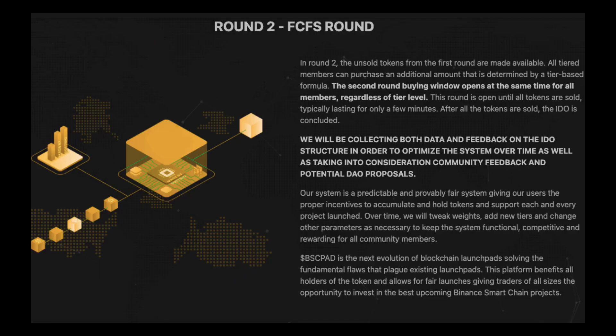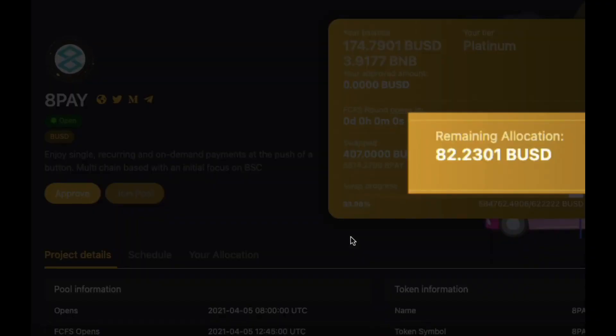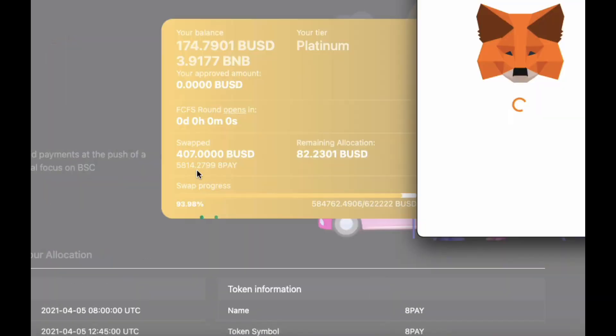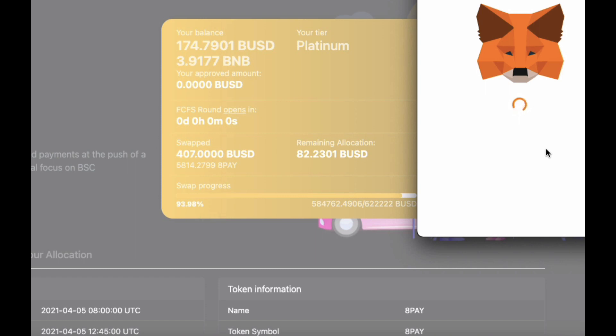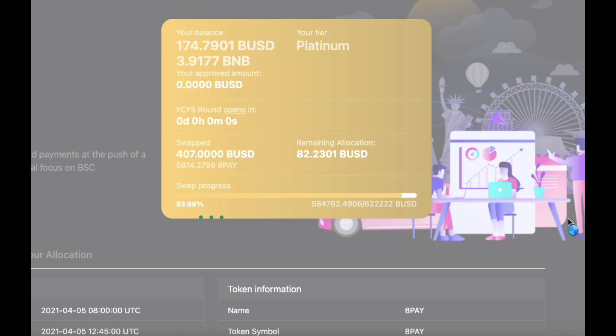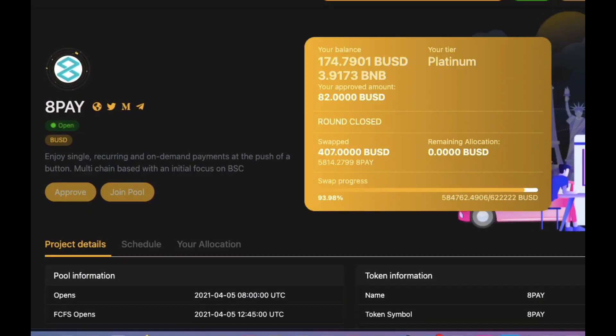Time to start the first come first serve part. It's basically the same process as before. You'll see the remaining allocation limit. Click Approve, write the amount, then click Confirm on your MetaMask. Once that goes through, you'll be able to press Join. Unfortunately I was too slow this time, so I'll miss out on the remaining allocation. Never mind.